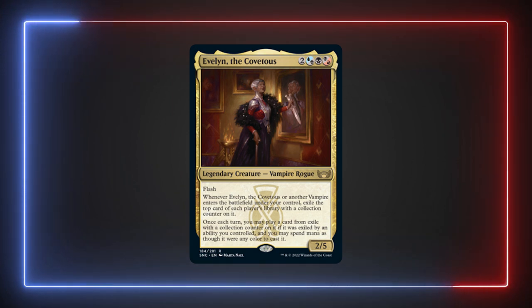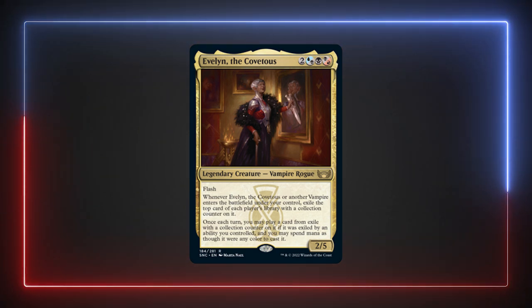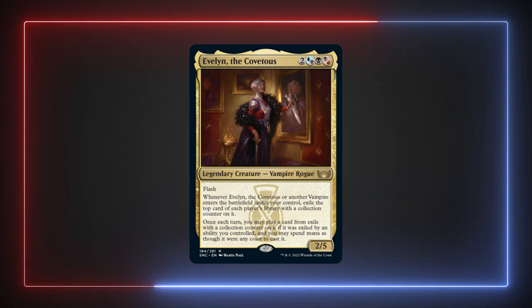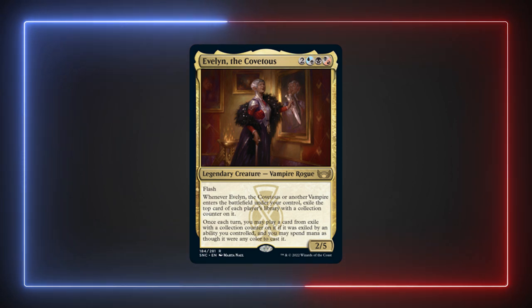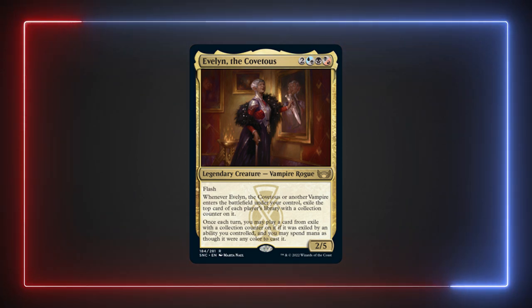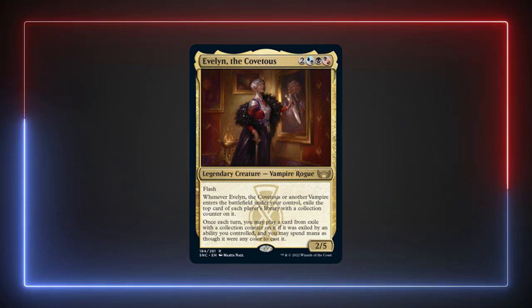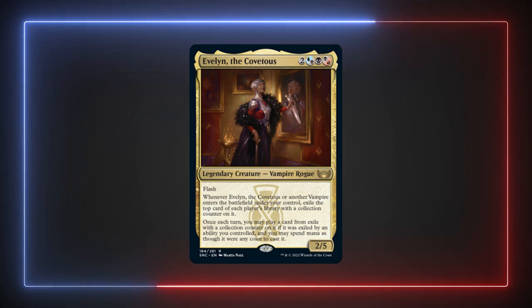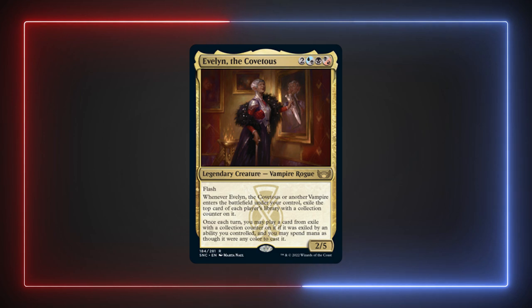Evelyn is a new top contender for vampire tribal and a very efficient thief tribal commander as well. The card advantage she provides is completely insane — tucking these cards into exile essentially expands her hand permanently. It is also very unlikely our opponents will be able to pull these cards out of exile on their own. So not only does she deny them a ton of value, but she also provides so many options for us. We will always likely have a land drop or something to cast, but it is important to remember we can only play one card per turn.